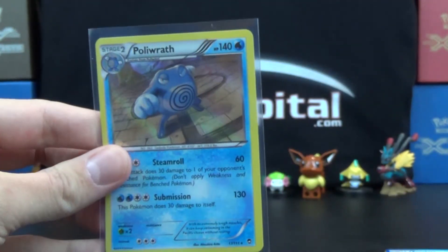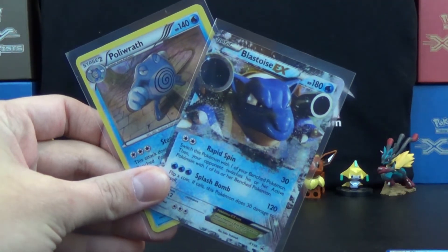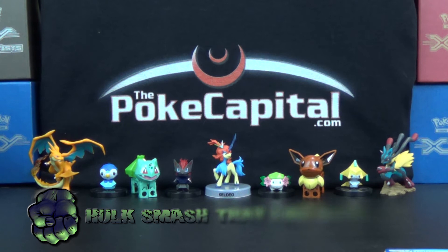So all we get is the one Hollow Rare in Poliwrath, and of course the Blastoise EX. That does it for opening today. Check out ThePokeCapital.com for your Pokemon needs, and my channel ThePokeCapital for more Pokemon videos. And if you want to see more Pokemon videos from me here on Geek, make sure you give that like button some love and comment below to let us know that you want to see more.